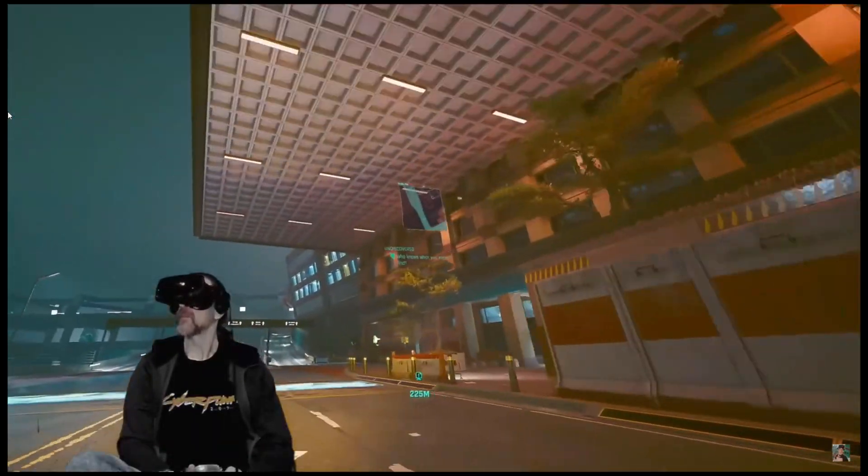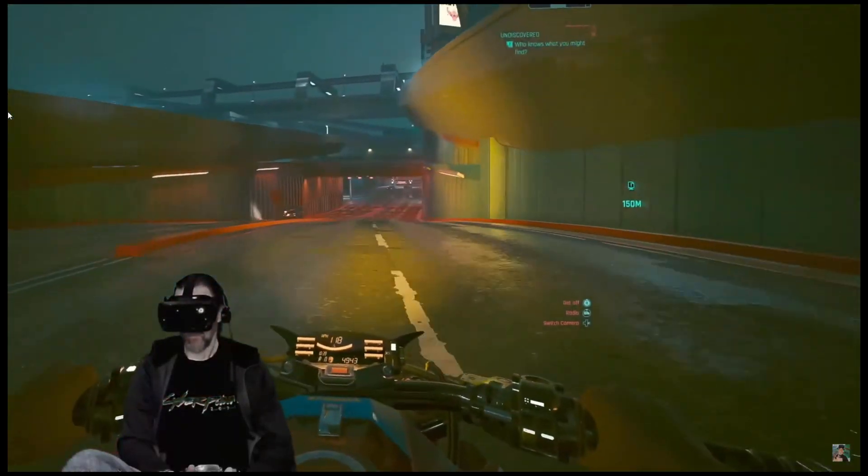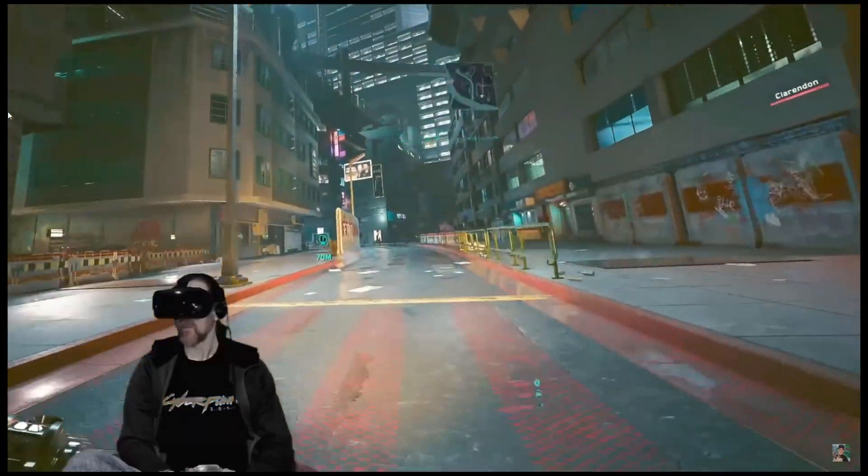I get this question now and again about this weird glitch where you get these brightly colored flashes on top of your FOV in VR with Luke Ross's RealMind. Let me show you why that happens and how to fix it.